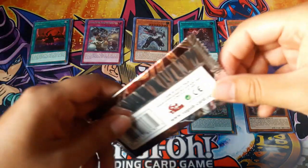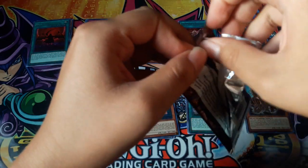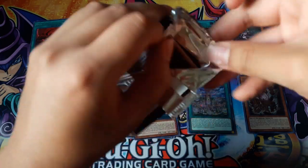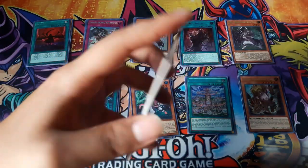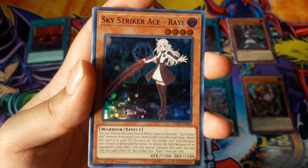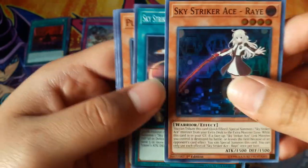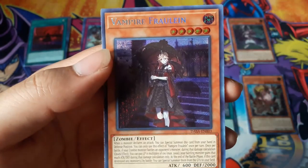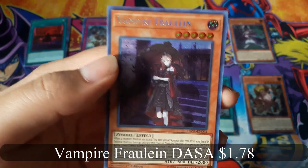Now for the last pack. Sky Striker Ace Ray. And Vampire Frawling for a Secret Rare.